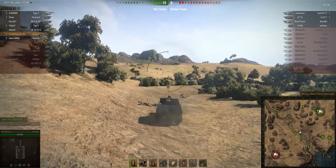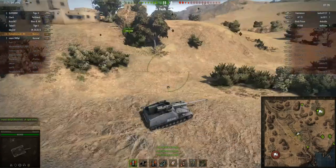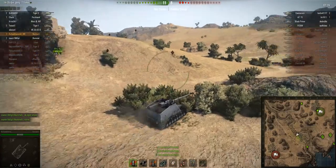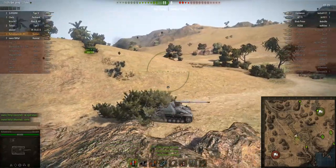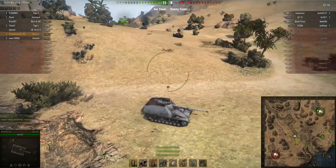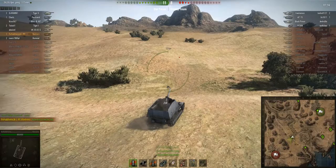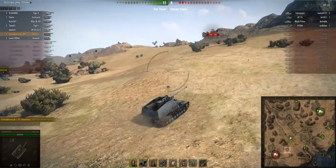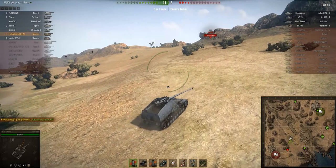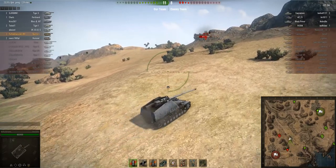Roha is being aggressive now. He knows roughly where the Caernarvon is, and an allied Rheinmetall Borsig Waffenträger is also being very aggressive. He hasn't spotted the Caernarvon yet — actually, that looks like the wreck of the Caernarvon, so the Caernarvon must have died earlier. That means the enemy AT15 is still up there probably. We've got a fairly good idea where all the enemy tanks are. The score is 11 to 8.